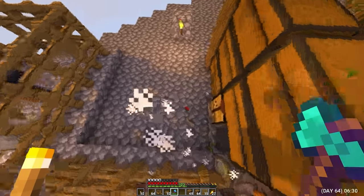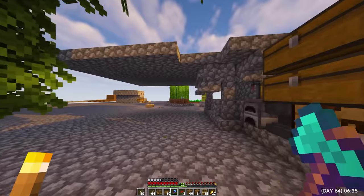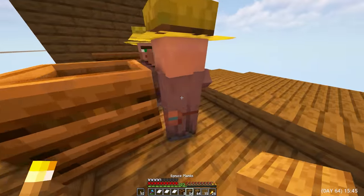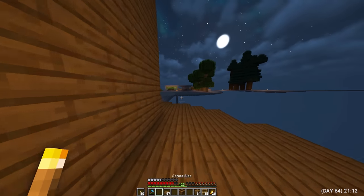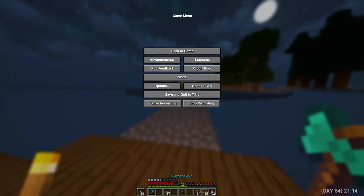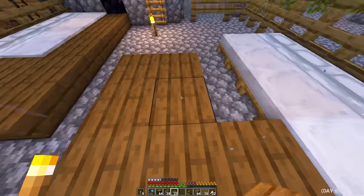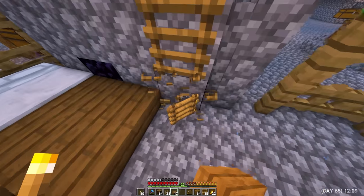Day 64. The morning began with the killing of another golem — and of course the farm stopped again. I made composters and brought two residents to the future iron farm. I restarted the inhabitants again and the farm started working. And I had an idea how to fix it. Day 65. It's time to solve the problem. To do this, I just need to limit the appearance of golems in the inhabitants — I closed the entire territory with semi-blocks.